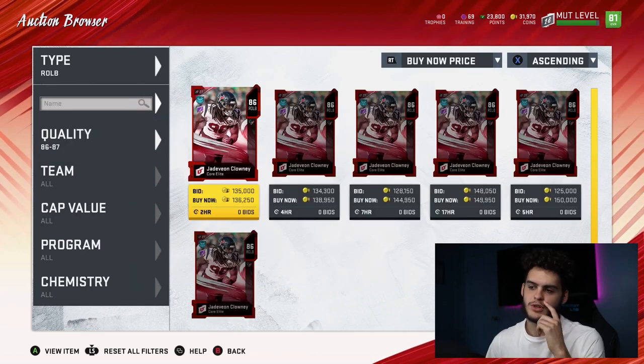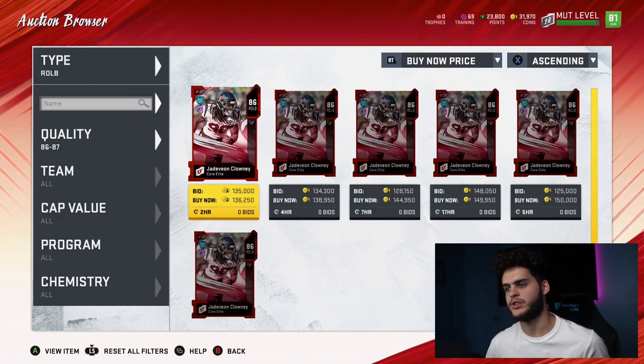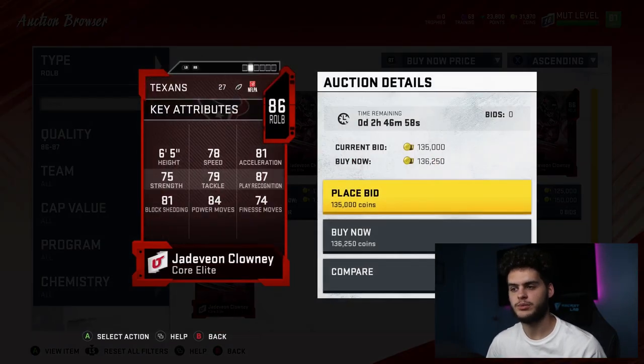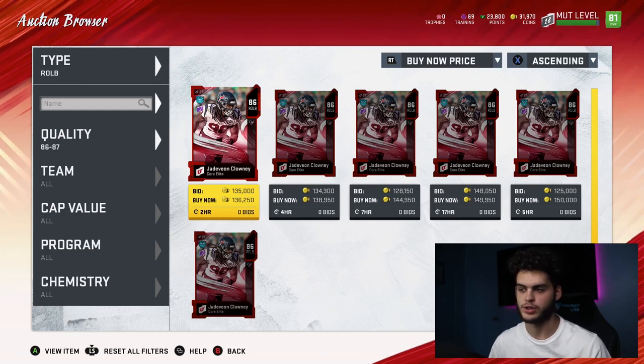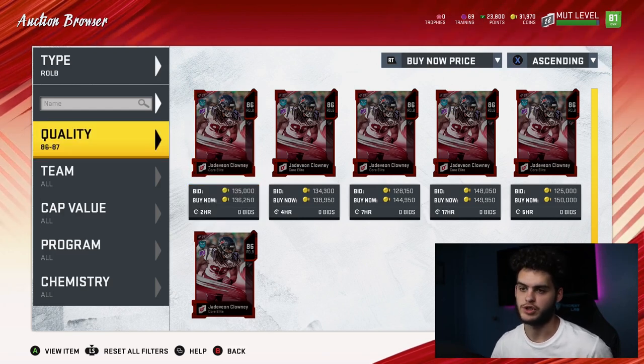I'm gonna do Clowney first because these aren't in any order. Jadeveon Clowney, outside linebacker — his stats don't look as good as they should, but he's six foot five, athletic, with good play rec and good tackling. He's gonna be able to make plays in the open field when they're passing. He's fast for an outside linebacker and he's a pass rusher. I want him because I'm probably gonna power him up and keep him the majority of the year.